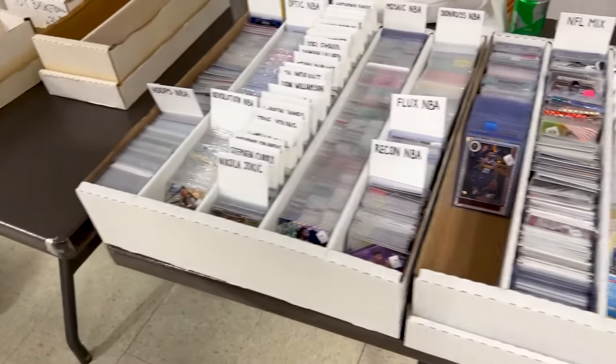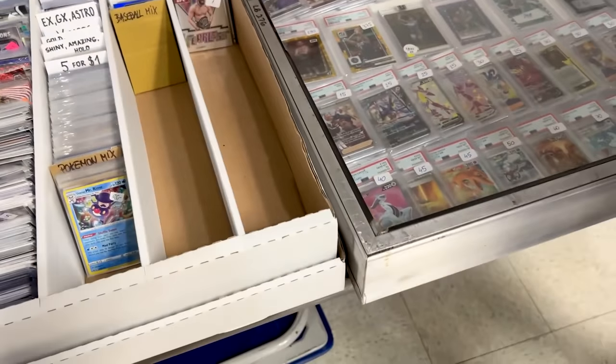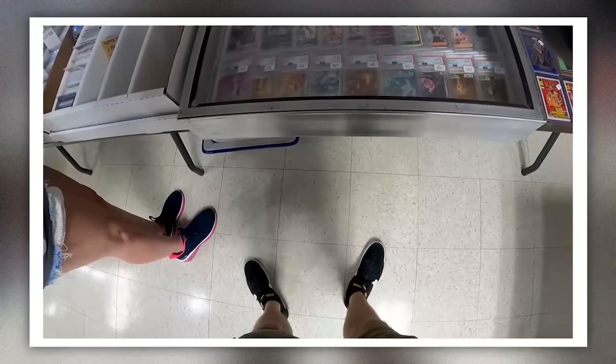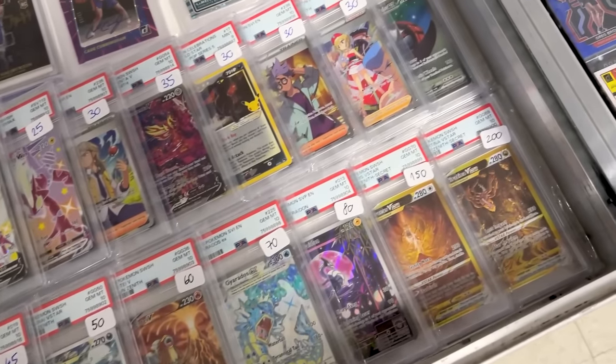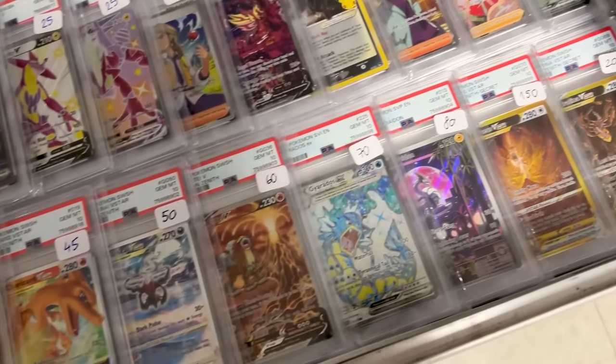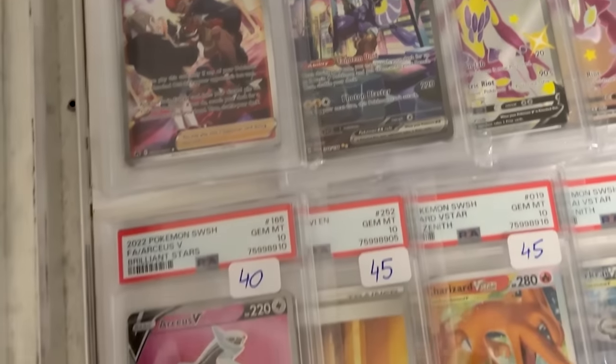How are you doing, sir? If I knew you were coming, I would have brought a Psyduck. I want to open it for you so you don't have the glare. Look at this — we've got it nice and open for us. A bunch of PSA 10s at the bottom, a lot of Crown Zenith as well. Oh, look at that — nice Marian at PSA 9.